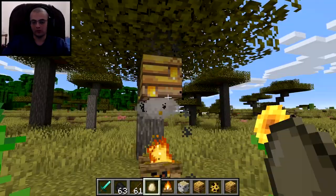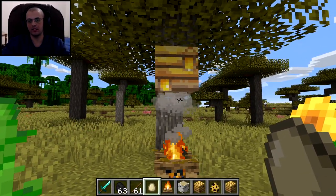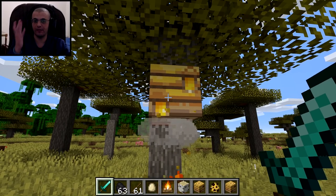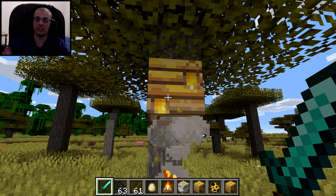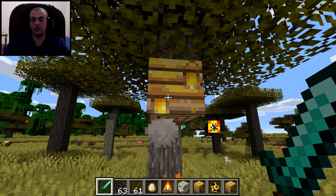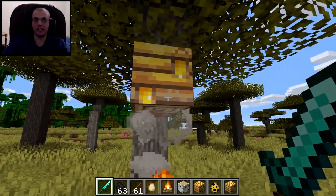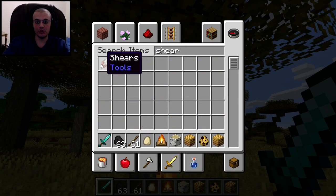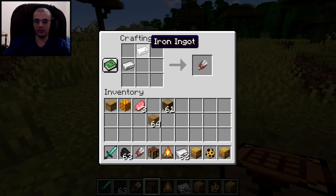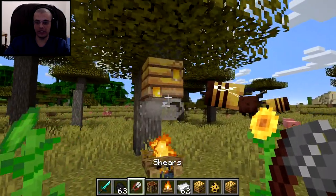Also, you may get stung by bees when harvesting — but let's get into actually gathering the honeycomb. Do not destroy the bee nest with your axe — it's extremely rare to find one, so you'd basically lose it. Instead, what you do is craft shears. Shears are very easy to craft — just place two iron ingots in a diagonal pattern in the crafting table.